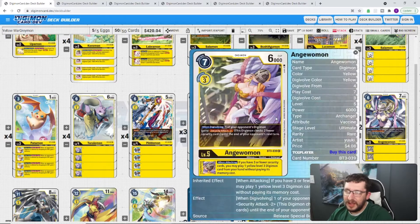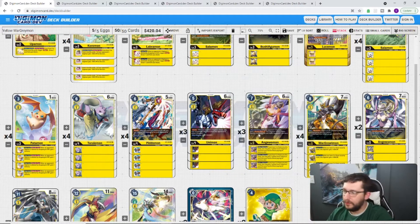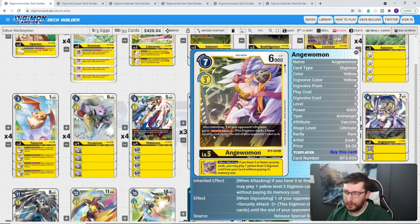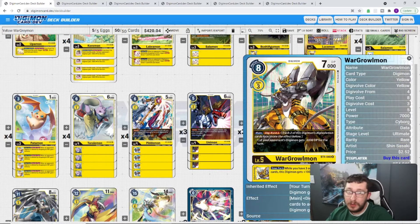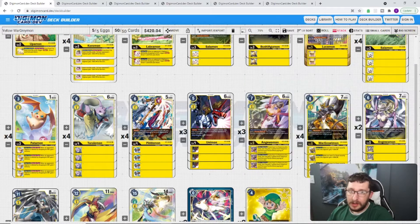We also have a two-drop Salomon and three-drop Patamon from the starter deck — when your opponent's Digimon is deleted by dropping to zero, gain memory. For Level 4s, there's a one-cost-to-evolve Torimon and one-cost-to-evolve Patamon blocker, plus Unimon blocker from the starter set. At Level 5, Angewomon lets you play a Level 3 as an inheritable effect when attacking, so when you digivolve into her and attack, you get to drop a Lusmon or Bushy Agamon. She also reduces one opponent's Digimon's security attack by 2 when you digivolve into her — essentially makes a Digimon impotent.